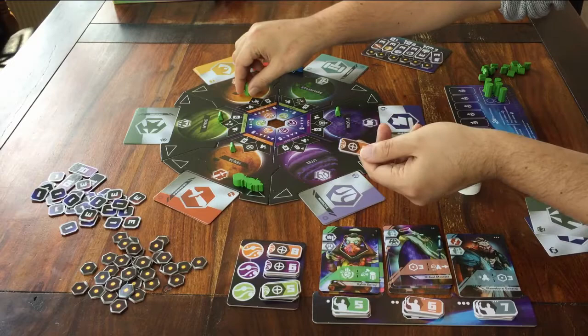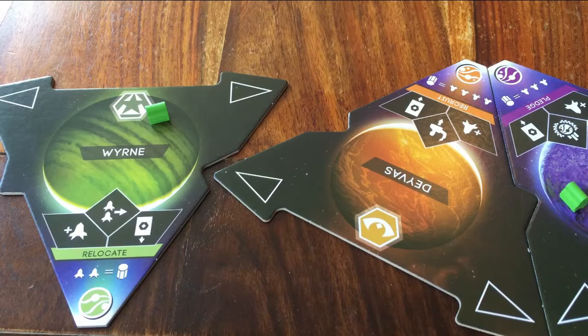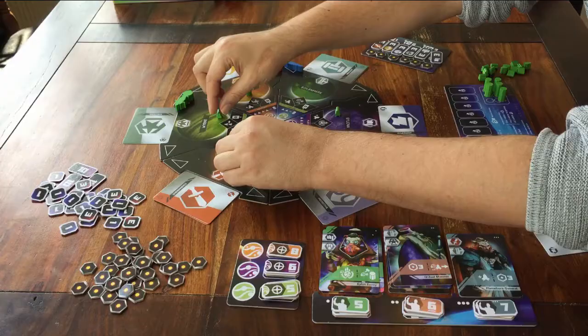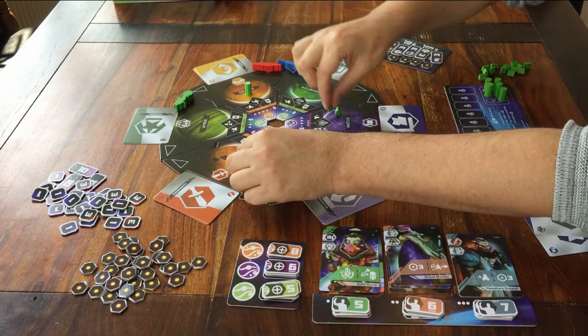Two more planets to go. Wern. When you are here, you can take any one or two of your little dropships on any planet, and relocate them to any other space you like.